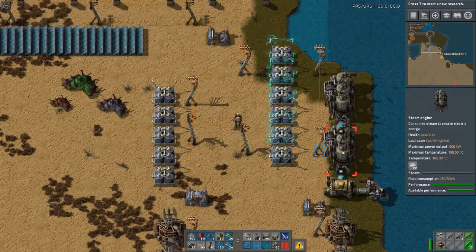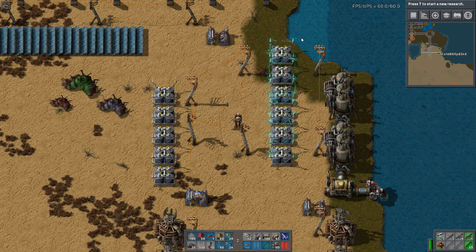That's why I've got 9 here, because one accumulator can transfer 300 kilowatts. This setup can produce up to 1.8 megawatts, which is what this arrangement can transfer.